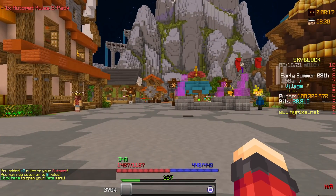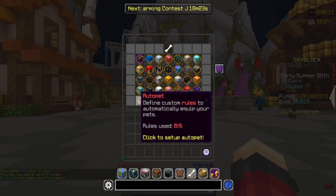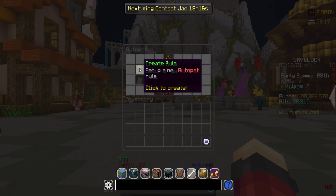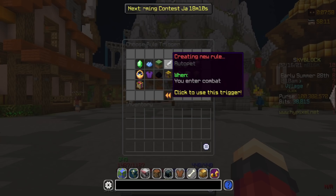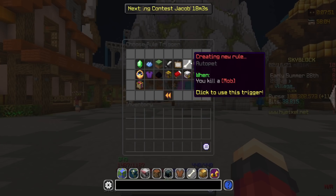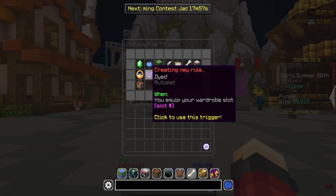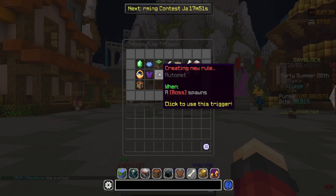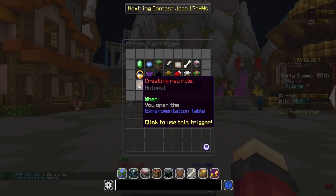If we go ahead and right-click it, we unlock it — you added plus two rules to your auto pet. If we go into the pets menu, there's a new feature called the auto pet. If we click on that, we can click to set up some rules. I now have six spaces, which is amazing. There are tons of options: when you log onto Skyblock, you gain skill XP, you enter an island, you enter combat, you increase any type of collection — seriously, they have nearly every collection in here. There's also when you kill a certain mob, select a dungeon class, any event, when you equip a certain armor set from your wardrobe, kill a certain boss, start a slayer quest, go AFK, dig a Gryffinboro, open a winter gift, and when you open the experimentation table.